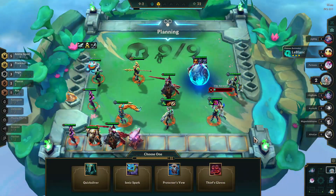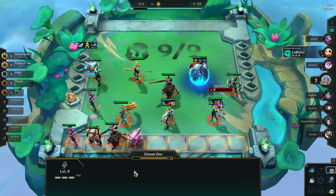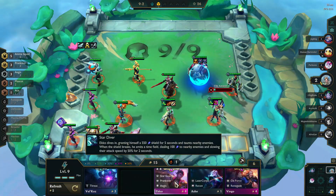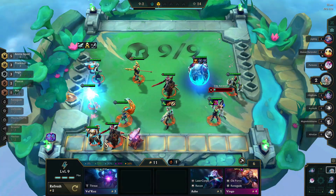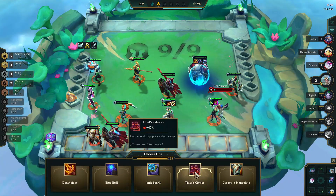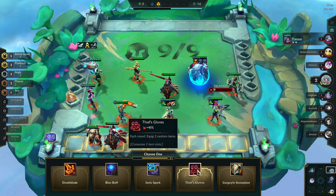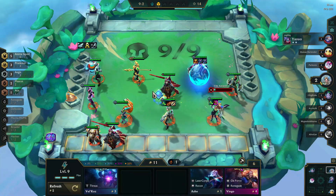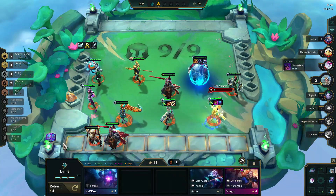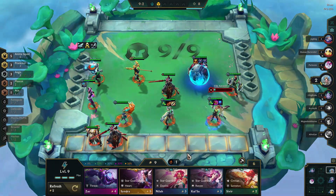We grab a Leona to give us three Aegis so we get extra magic resist. I grab an Ionic Spark that can go on Leona or Echo — often it's good on Echo. I decide to give Miss Fortune a Blue Buff on top of the Spear of Shojin as our final item, because her casting is so important. It comes with an AP bonus and gets refunded mana when she gets a takedown.